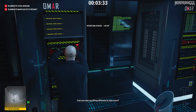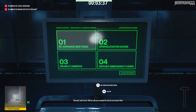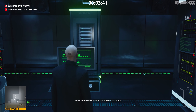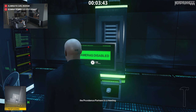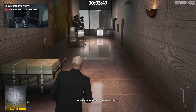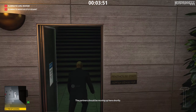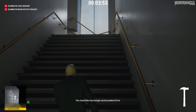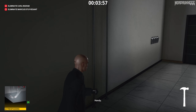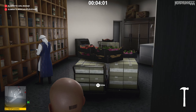Once you unlock it, look for the yellow text on the terminals — that'll tell you which one you need to pull; it'll be random. All you need to do is access it to set the meeting time, and then disable the cameras for good measure. Now head back to that door we unlocked a minute ago — that'll take you up to the penthouse.